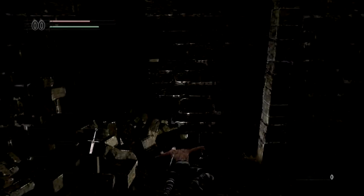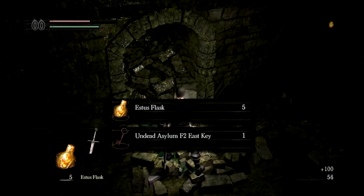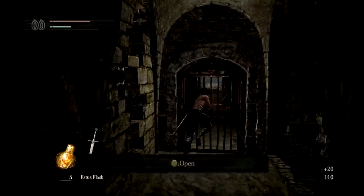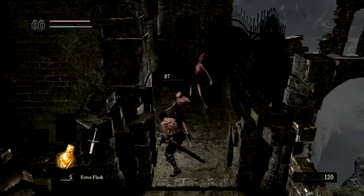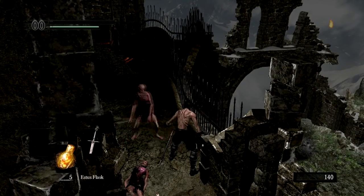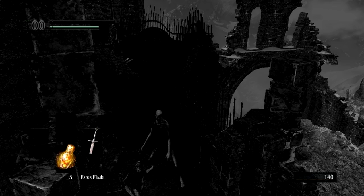I'll also be showing where to get the Ring of Favor and Protection, because in my let's play I skipped out on killing Lautrec, and I'm pretty sure you guys know who Lautrec is. I'll only be recording parts that need to be shown — whether it be killing an NPC, getting a ring, upgrading armor, or something interesting. Anyway, I'm going to stop recording for now. First thing I'll be showing is probably directly after Taurus Demon.